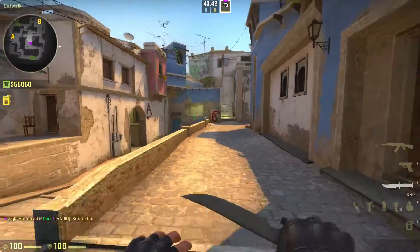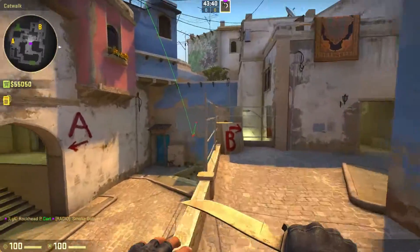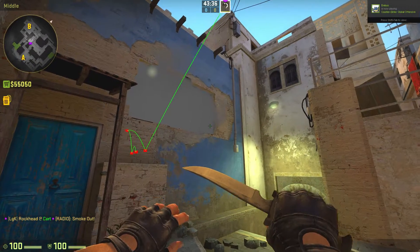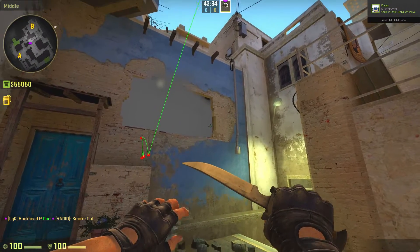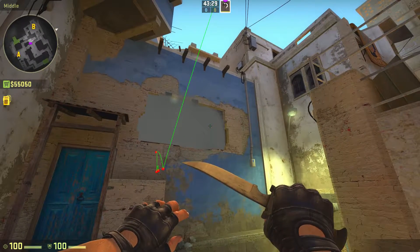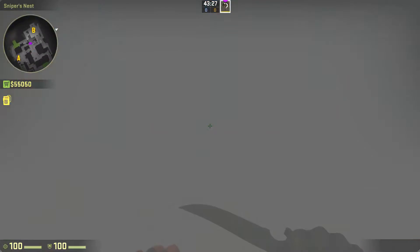This is a really good smoke. Usually there'll be a gap here if you did it incorrectly, but that's the most optimal way of smoking off nest. Usually there'll be, like, a gap here if it's not done right. But that's how you smoke off nest — pretty good.